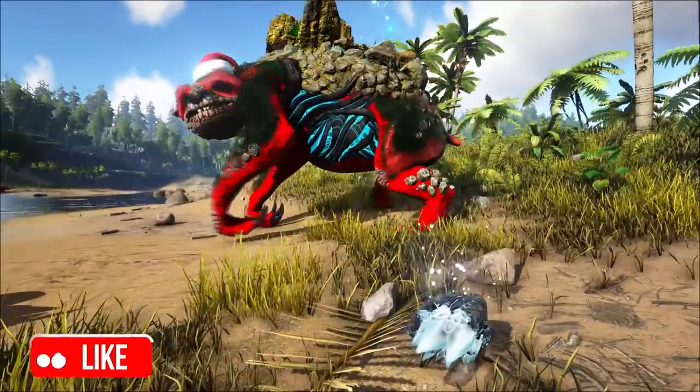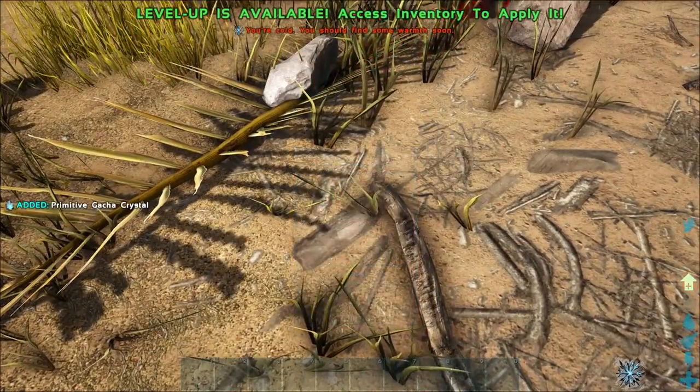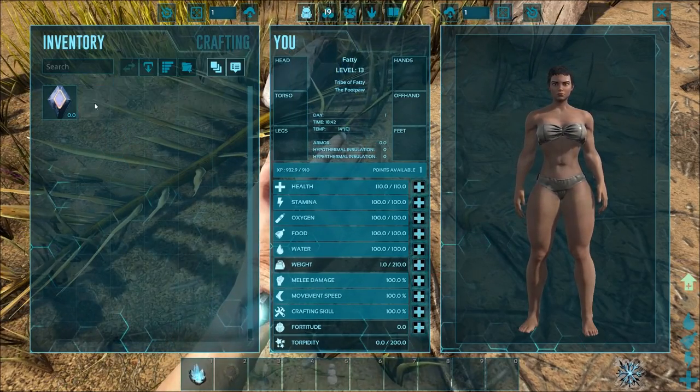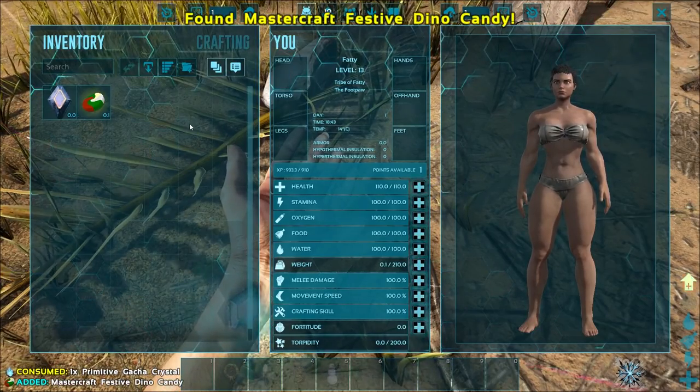What you want to do with the mistletoe and the coal is feed these to a wild Gacha Claws, and they will provide you with lovely Christmas crystals. They don't really look like anything special, but when you use them you'll see that they are something special — go ahead and use one and you get yourself a Festive Dino Candy.